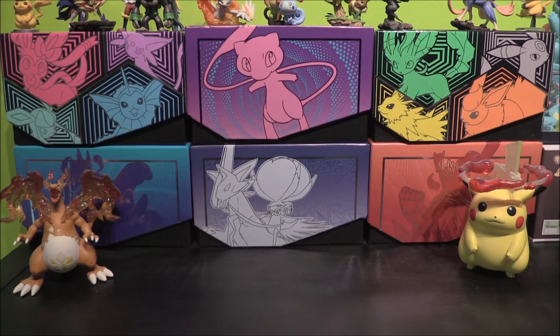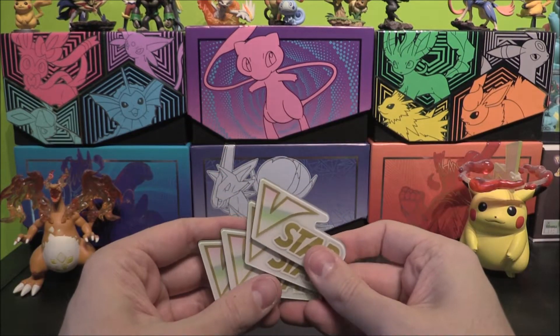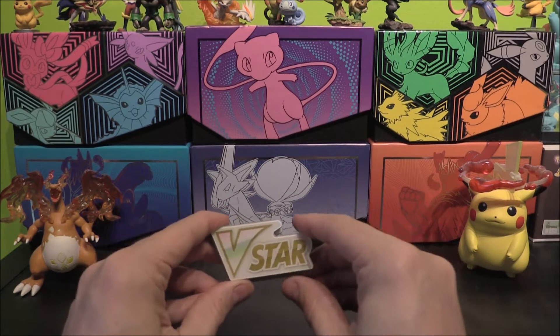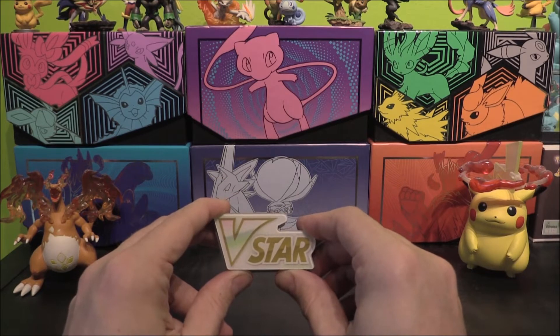We don't have any of the items just yet — they're going to be coming in just a few days time, which I'm extremely excited for. As normal tradition, we have got the pre-release promos to open. The Brilliant Stars set has this lovely new mechanic with the V-Stars. We've already opened some V-Star boxes, as you can see by the four acrylic markers here. Think of a GX mixed with a V-Max — that's what a V-Star is basically.